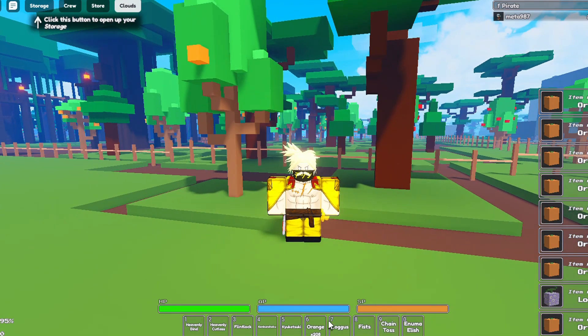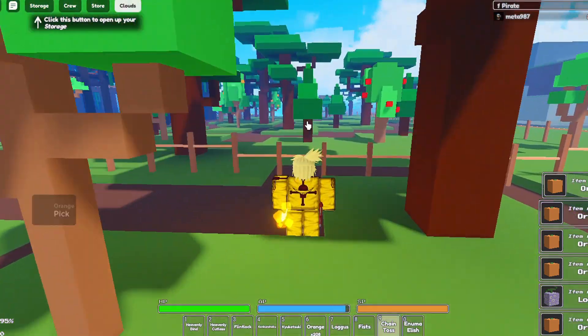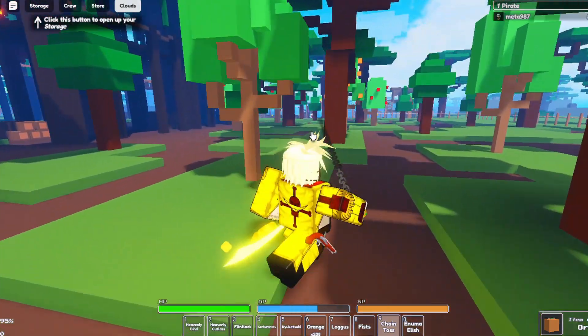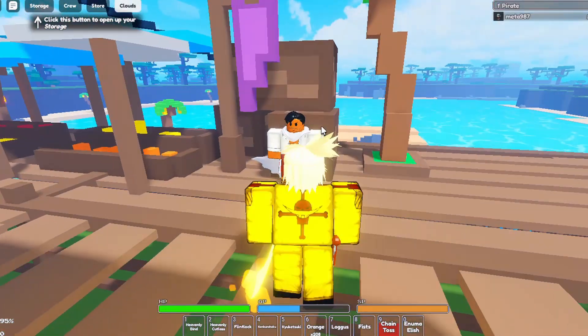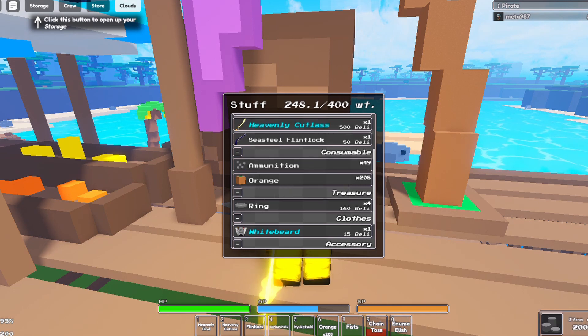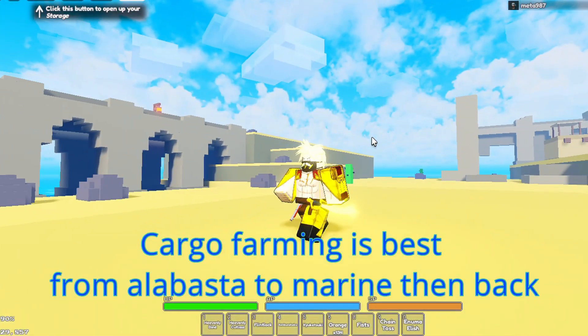We got a logis — terrible fruit, by the way. If you do get a fruit you don't really want, recommend going over here and selling it to this guy. There you go, 3,200 belly.